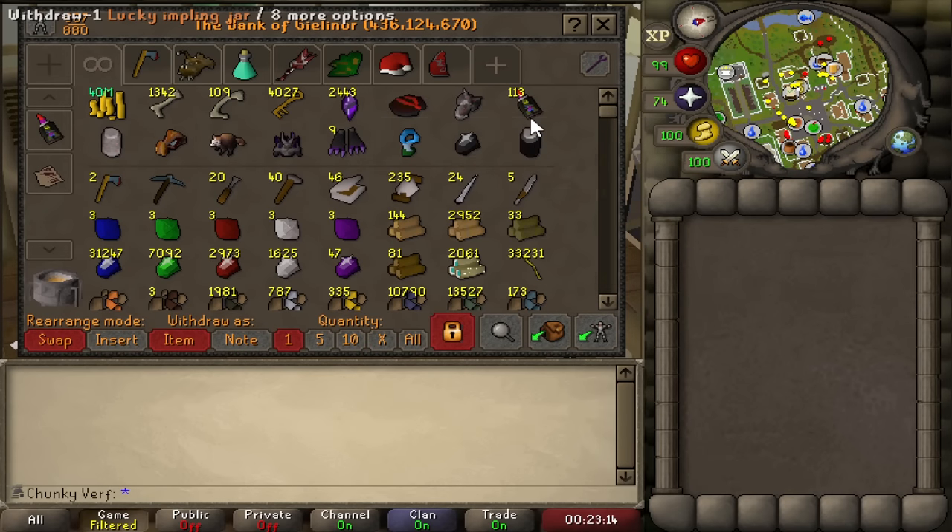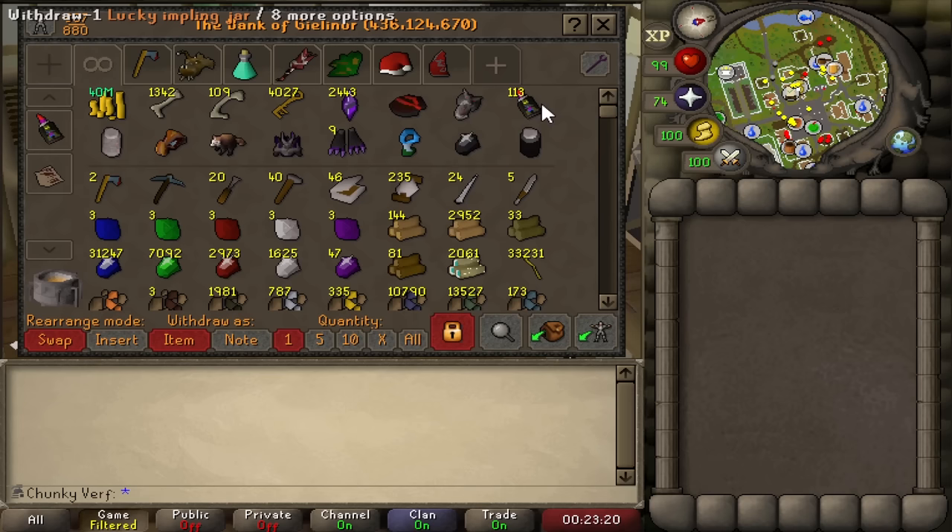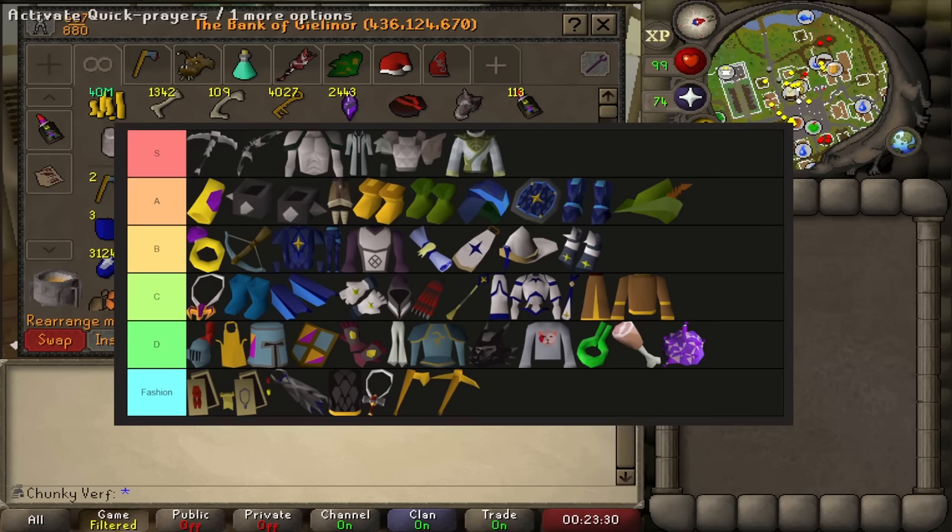Hello everyone and welcome to my lucky impling opening. I will open all these lucky imps in a little bit, but before we do, I have made a tier list of important items on the chunk account — or rather items that would be helpful. Let me pop it on the screen.